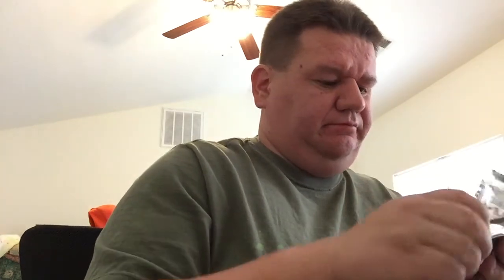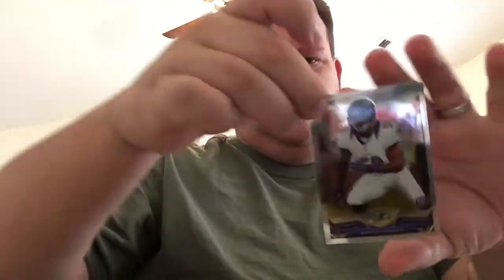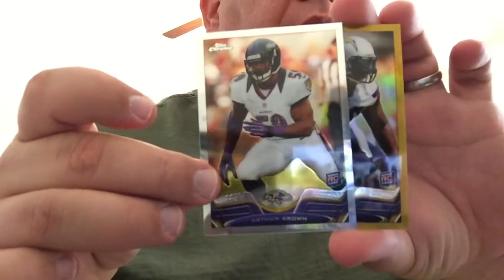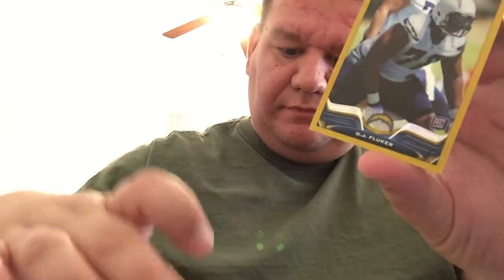Okay, here's the last pack before the jersey. Aldon Smith — whoa, I got a gold! Deshaun Goldson, Arthur Brown rookie. That's a nice hit there, that's cool — especially out of retail.